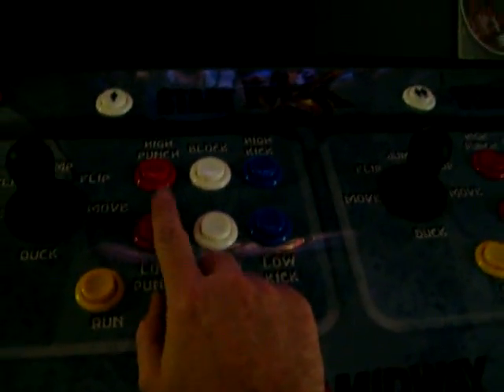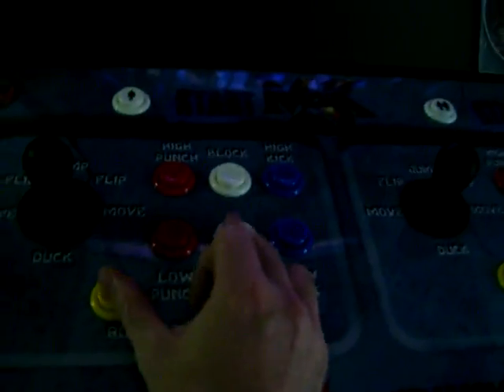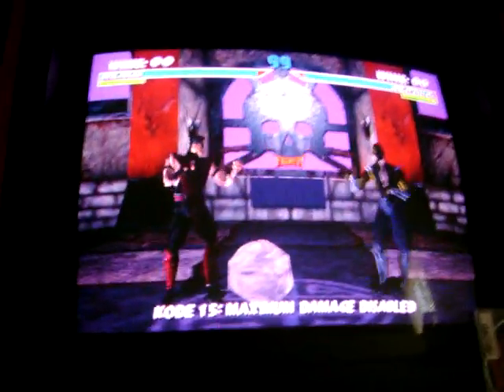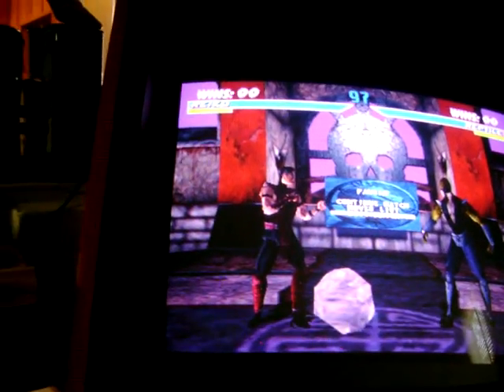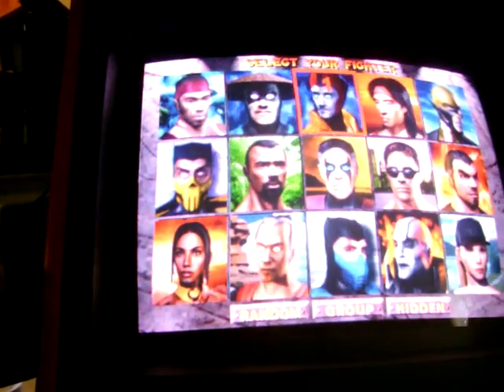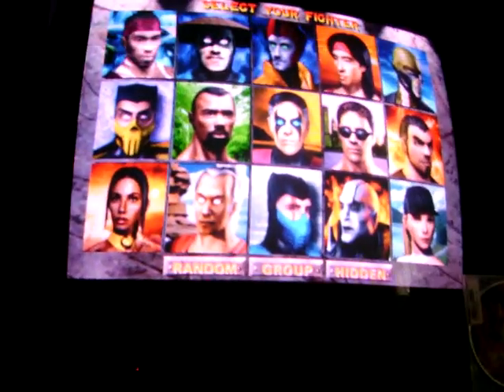You pick hidden with any button and then move to Reiko or Shinnok. We'll do Reiko, and then simply pick them with run and block — you don't have to hold it. You just pick them with run and block so you'll still be able to do your codes. Let me try that again — I think I took too long. Okay, pick hidden, go up, up, left — and yeah, there's Noob Saibot. All I did was tap them; I didn't hold them for any duration.